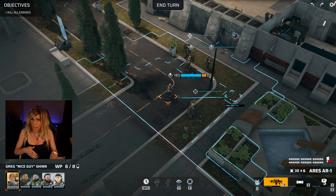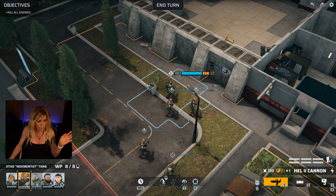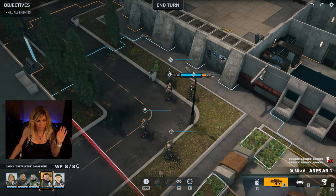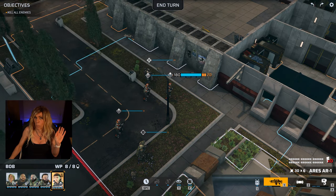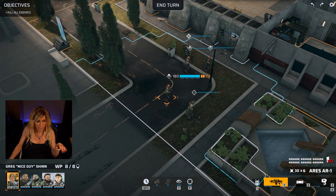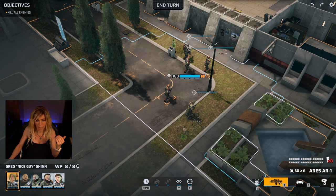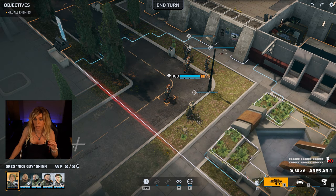First I'm going to explain what everything is on the screen and then we're going to launch into our attack. Bottom left-hand side we have our units: Greg, Chitao, Gav, Danny, and Bob. You can see four little bars under the name and picture, which represent the action points.